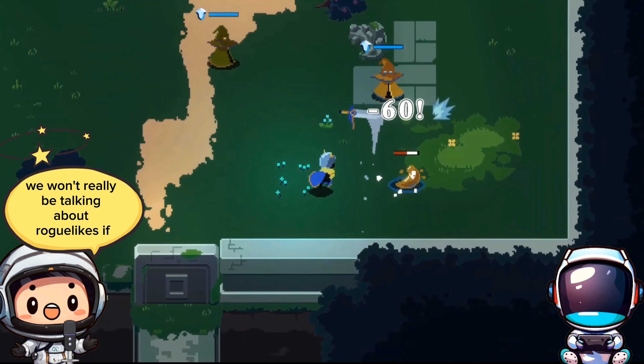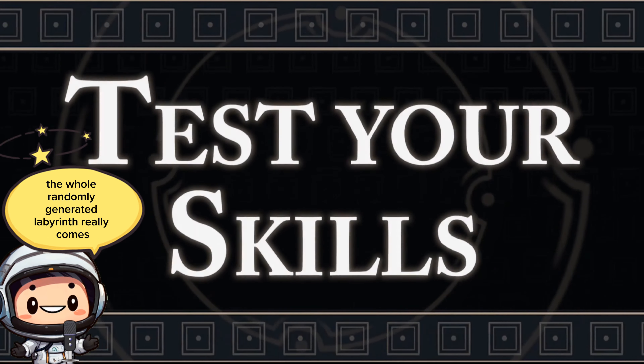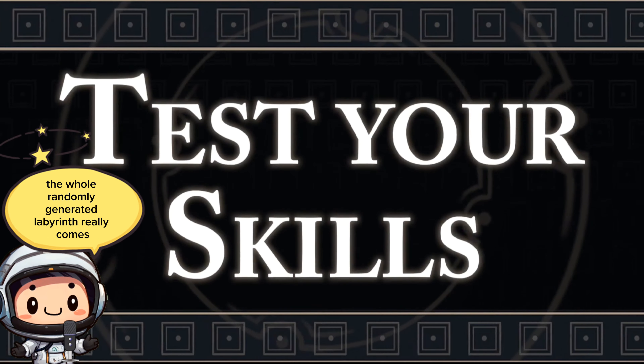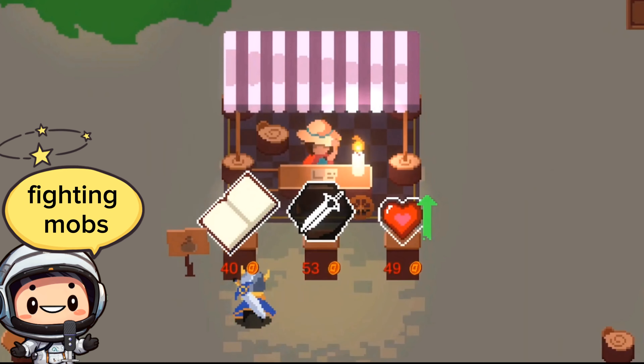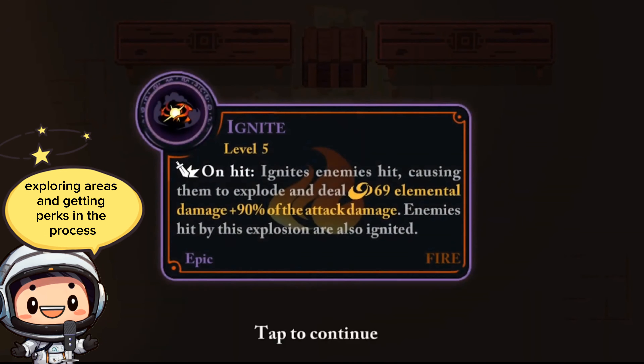We won't really be talking about roguelikes if dungeons or labyrinths weren't involved, cause that's where the whole randomly generated labyrinth really comes from. Encompassing that concept is Endless Wanderer, an action pixel dungeon crawler. You enter vast stage-like labyrinths, fighting mobs, exploring areas, and getting perks in the process — all the usual stuff.